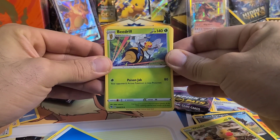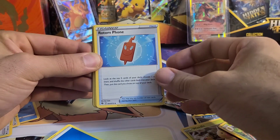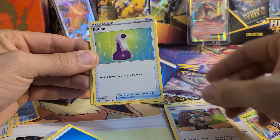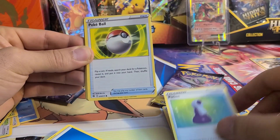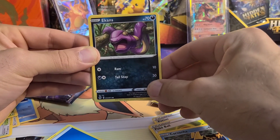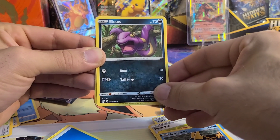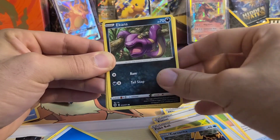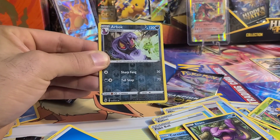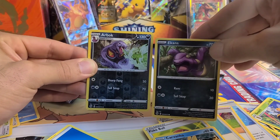Beedrill — I love me some Beedrill, one of the classics, lovely artwork, nice card. We got a Rotom Phone, a Milo, standard Potion, Pokeball, another Carvana, Ekans — little snakey one there, cool artwork, hanging from a little tree branch, getting ready to bite you. Another Weedle. And we have a Reverse Holo Uncommon Arbok — the evolution of Ekans. We got them both in this pack.